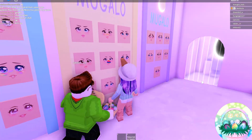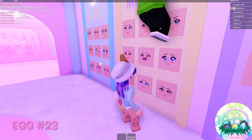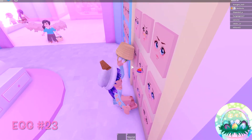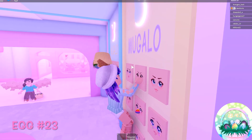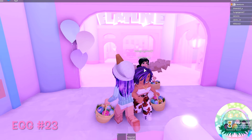So the last one we have here is so hidden. It looks like a rainbow nose — it's so hidden. This one is like the secret Easter egg and you gotta be really lucky to find this. Boop, I touched it. I'm done collecting all the eggs.